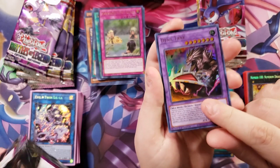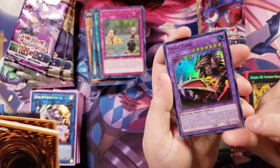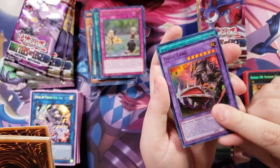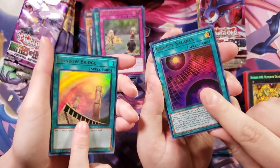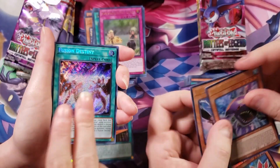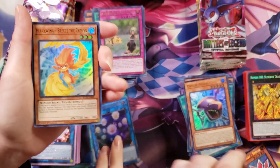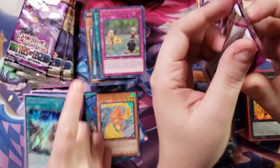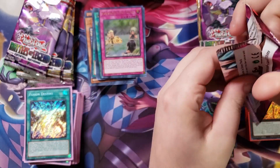We got a Dynatank — I think that one has a little bubble too. Rainbow Grave. I got Stego! Fusion Destiny. I got Stego and a DD Crow. Different Dimension Crow.